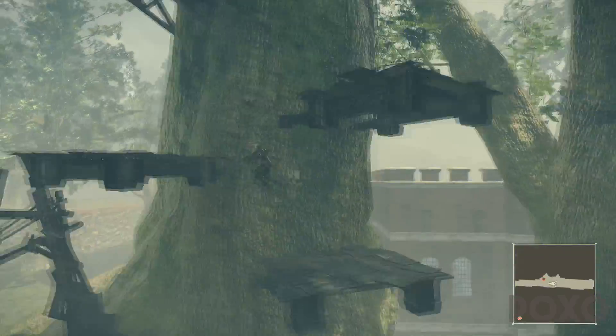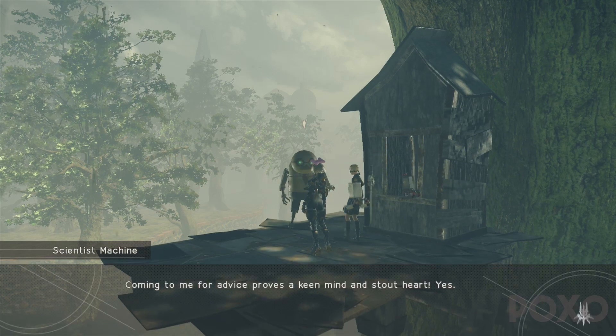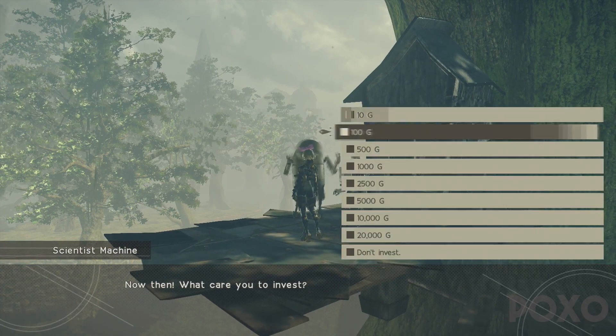Once we've crossed the rope bridge we will see these platforms. We want to keep on jumping until we get to the top. Once we get to the top we'll notice there's quite a particular robot up there ready to give us a side quest, and this is going to be the one we need to do.